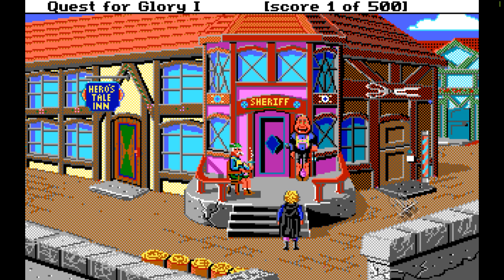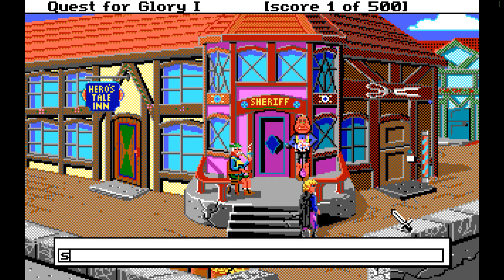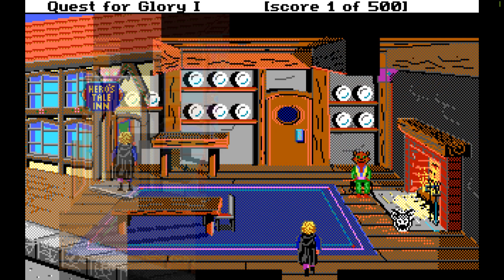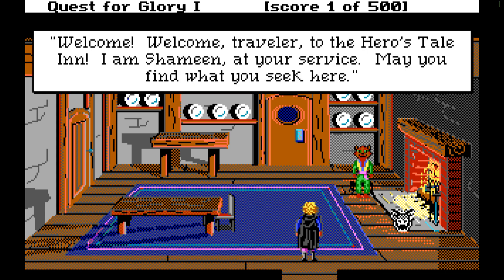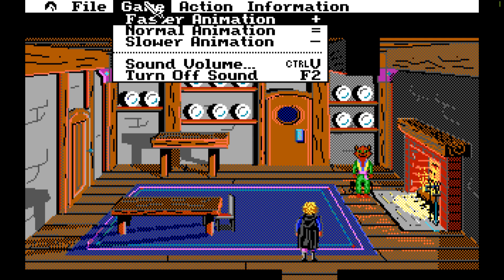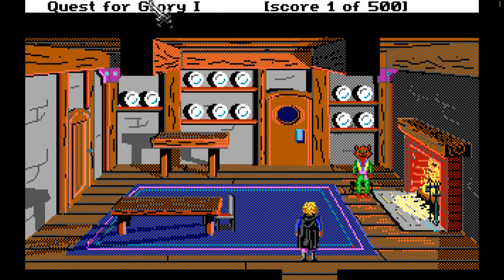Now the next thing to do is just to start walking around. You can do it by clicking, or you can do it with the arrow keys. I kind of like to do the old arrow keys - that's the old way of doing things. First we're going to go to the Hero's Tale Inn. Welcome, welcome traveler, to the Hero's Tale Inn. I am Schmin at your service. May you find what you seek here. Let's go ahead and take the sound down just a little bit - it's a little loud.